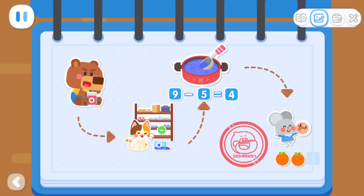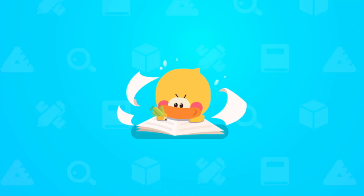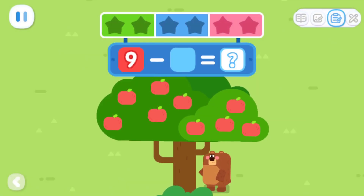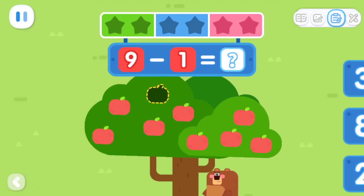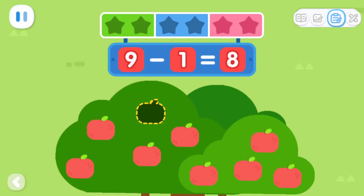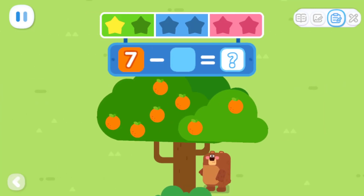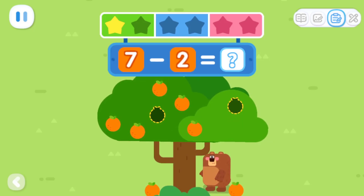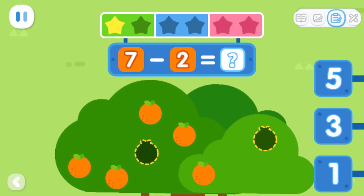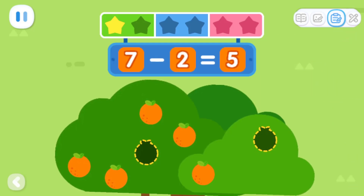I had so much fun! There are nine fruits on the tree! Little Bear shakes down one fruit! How many fruits are left on the tree? Nine minus one equals eight! There are seven fruits on the tree! Little Bear shakes down two fruits! How many fruits are left on the tree? Seven minus two equals five!